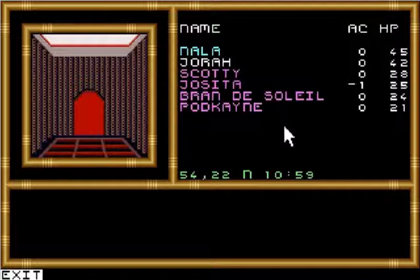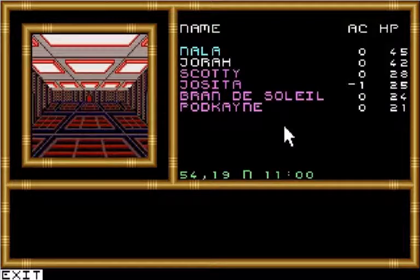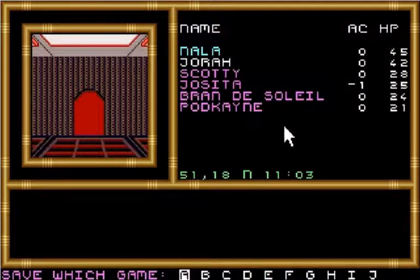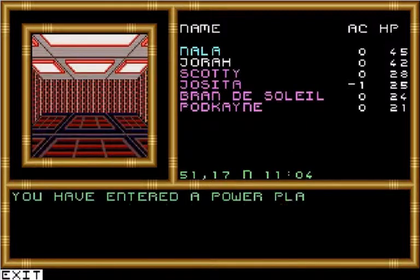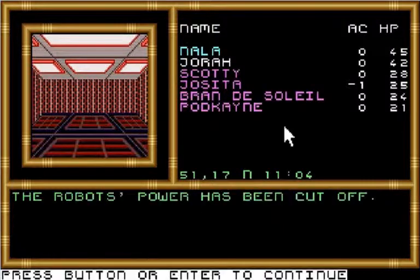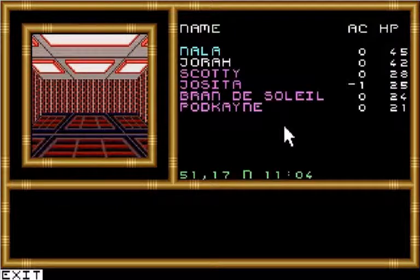Some larger rooms here. Let's turn west — security. We'll save before we do this just in case we botch something horribly. You have entered a power plant room. The robot power is broadcast from these units — what do you do? Let's shut them down. The robots' power has been cut off. Sounds good to me. Is there anything else? Not really — let's get out of this room and continue on down the hall.